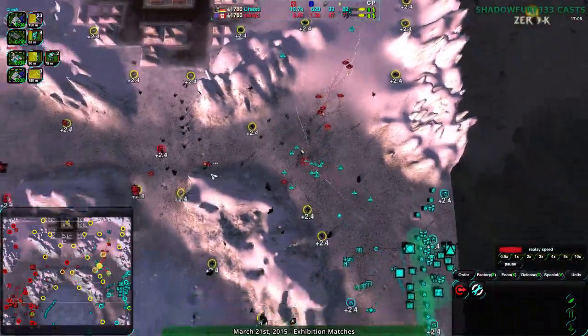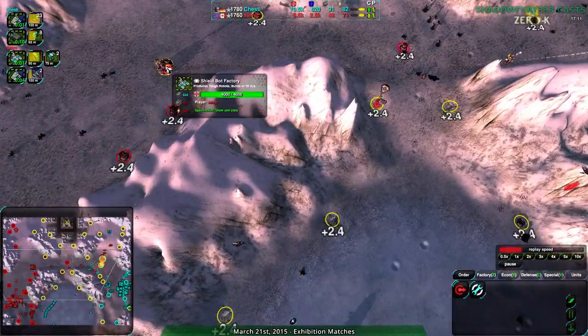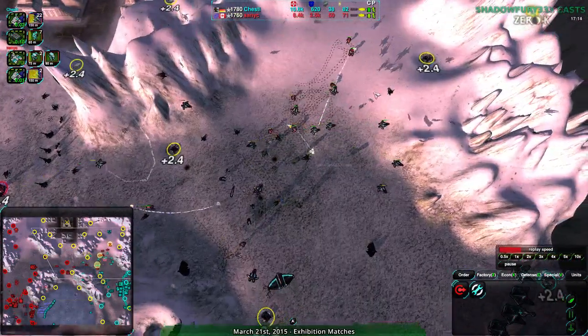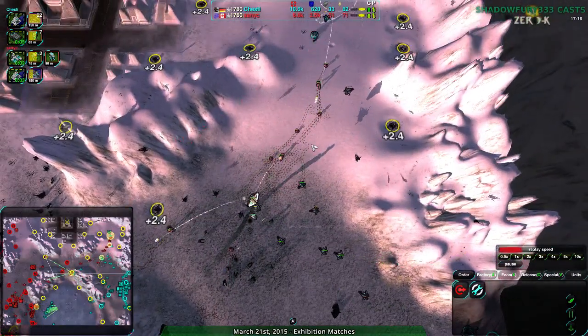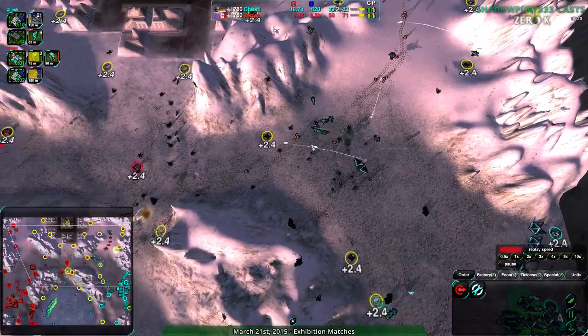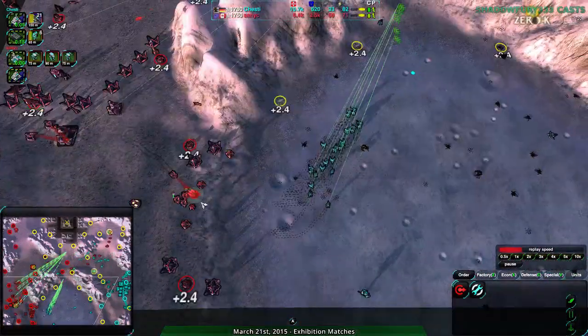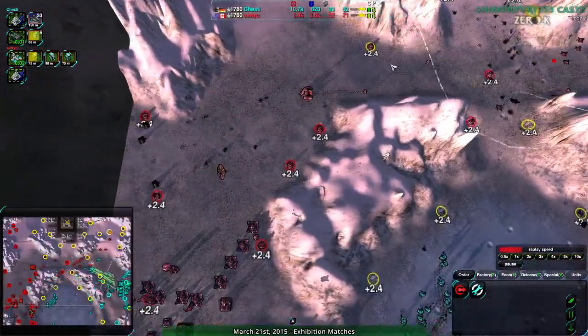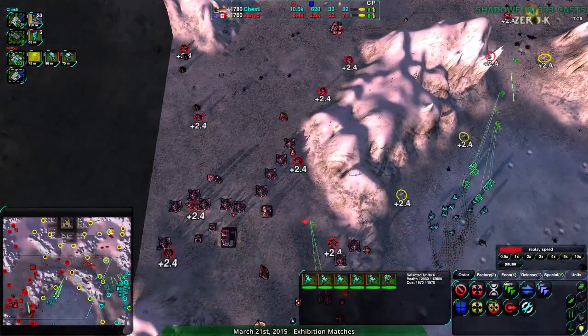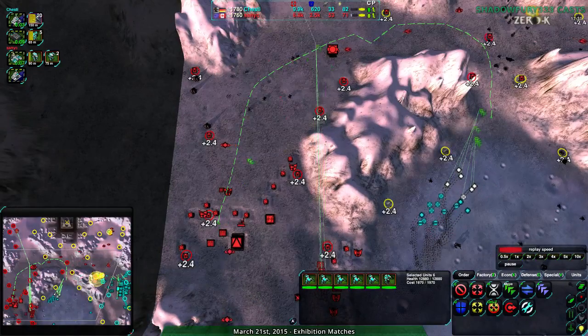If they got air control back, they could destroy that factory, stopping the tide of shield bots — they'd stem it completely. There aren't many shield bots left: half a dozen Bandits, three or four Vandals — that would be fairly easy to destroy. It looks like Chesty is trying to attack through the center, going west-south — looks like that's what they're going to be trying to do.